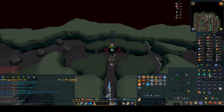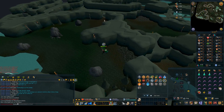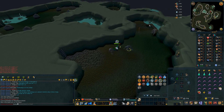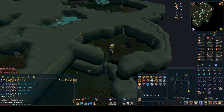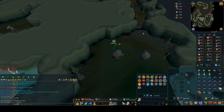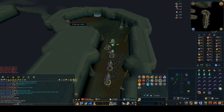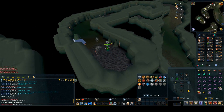Now it was time to go kill Dagannoth Kings with magic, because you can safe spot them pretty well and a God Staff should kill them nice and easy. To get to the Dagannoth Kings you have to run through a giant long stretch through loads of different monsters. All you have to do is protect against certain attacks: melee for the rock crabs, range for the Dagannoth, melee for certain Dagannoth too, and melee for the granite crabs as well.